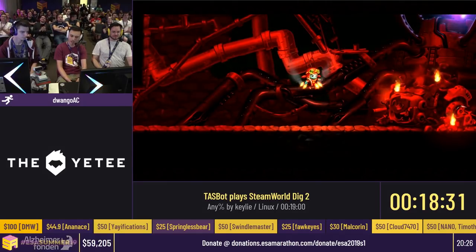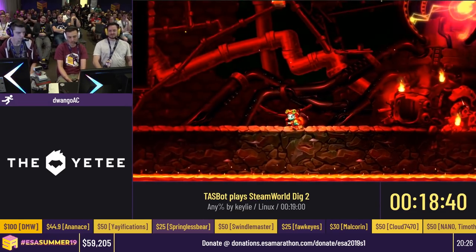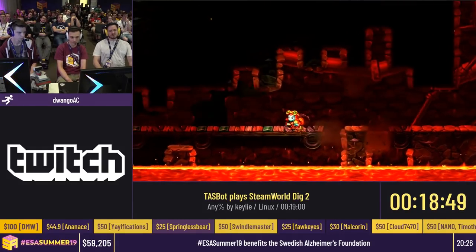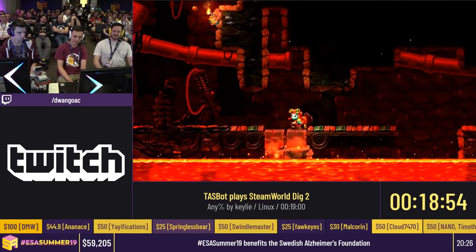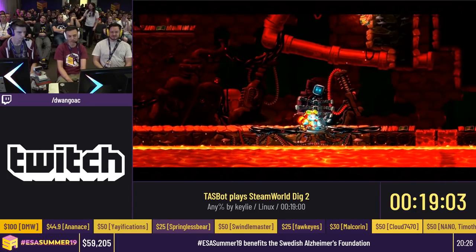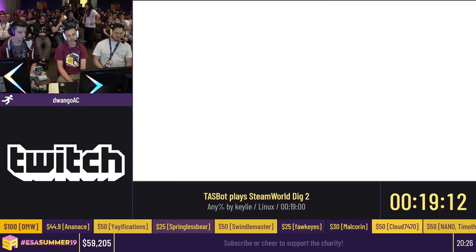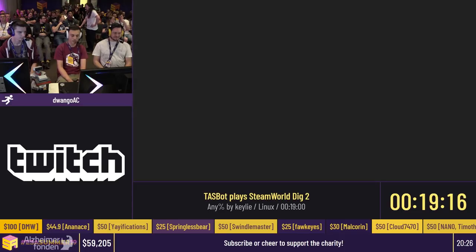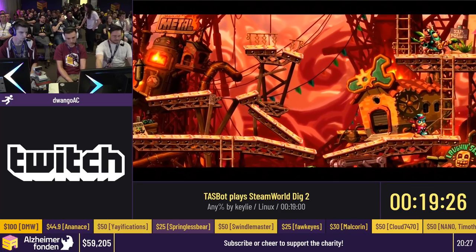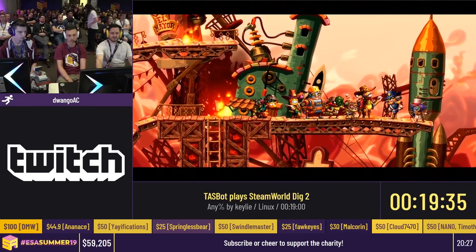The boss is defeated, but there is a bigger problem — the generator is going crazy and the planet is about to collapse. Our heroes still need to escape the planet. It doesn't seem like they're going to make it in time. The story in this game is interesting and worthy — I certainly had a lot of special feelings for these characters. Our spirit buddy Fen is going to sacrifice himself to save Rusty and Dorothy. Rest in peace, Fen. Shoutouts to KidEye for making this wonderful TAS of this wonderful game. Shoutouts to the entire SteamWorld Dig 2 community. Shoutouts to Image and Form Games for making this worthy game.